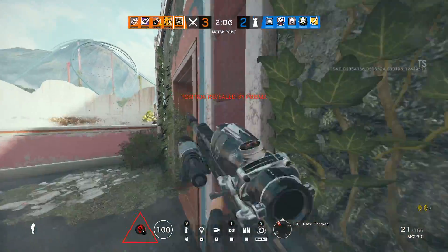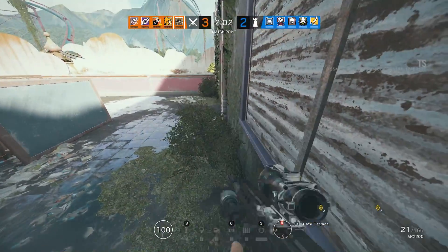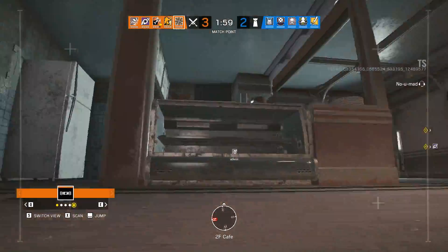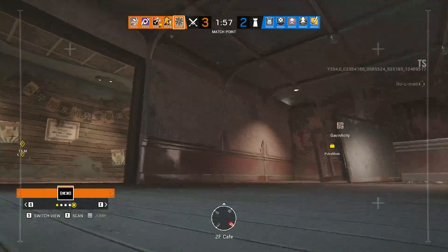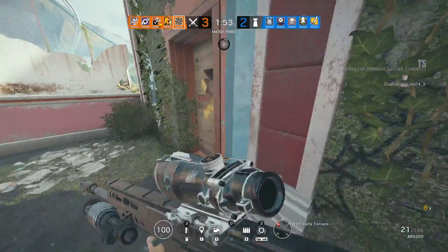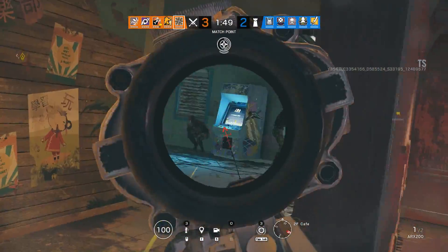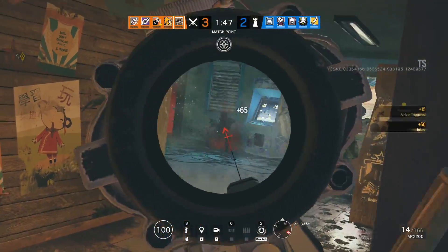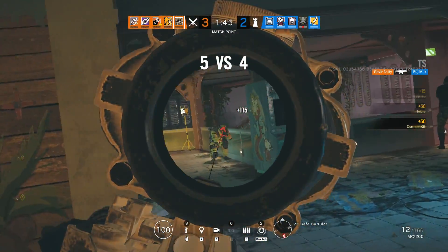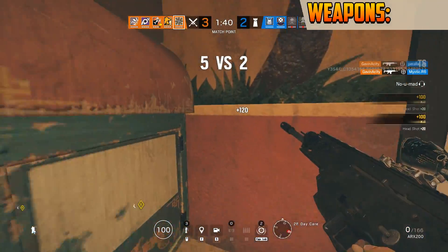Nomad is a Moroccan attacking operator that is a two armor, two speed. She is part of the GIGRCTU, and her gadget is the Air Jab, which essentially is a launcher attached to the rifle that shoots an adhesive repulsion device that detonates by proximity. We will get into the gadget a little bit later on, but first we're going to get right into the first category: weapons.